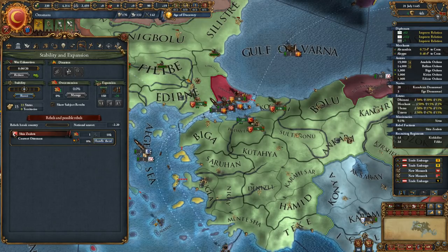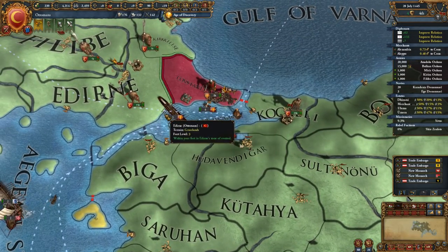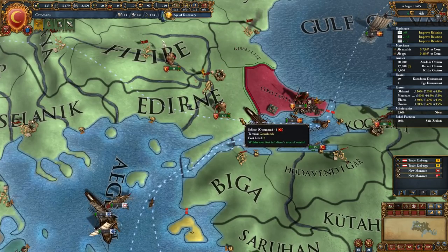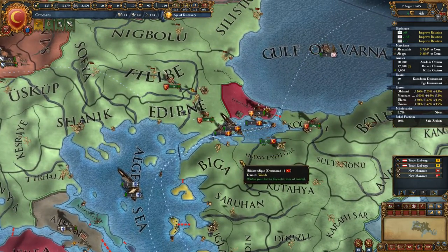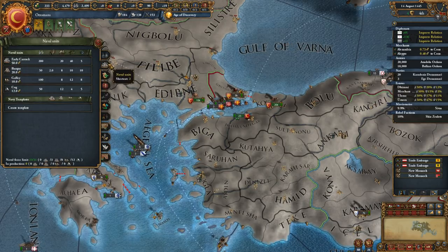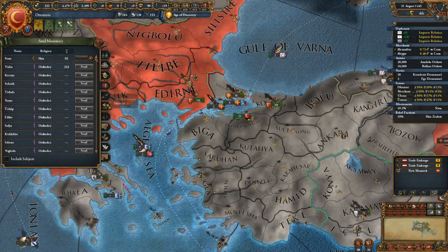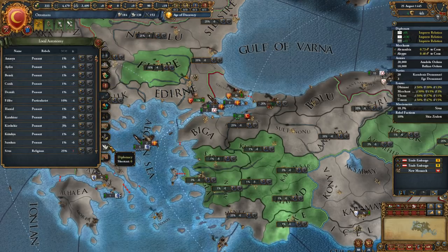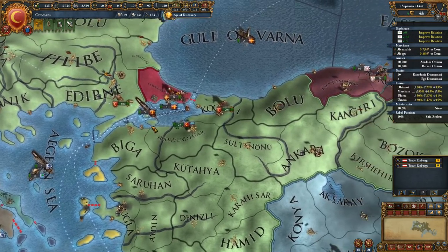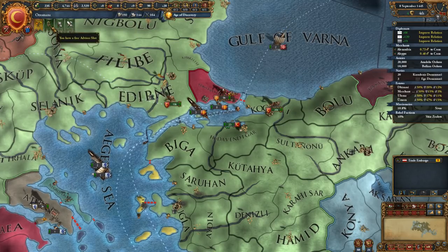It'll take 26.8 years to get that going — not that big a deal. Local autonomy seems to be okay. Nice little start, just becoming friends with some of these guys. How much money am I making now? 2.97.